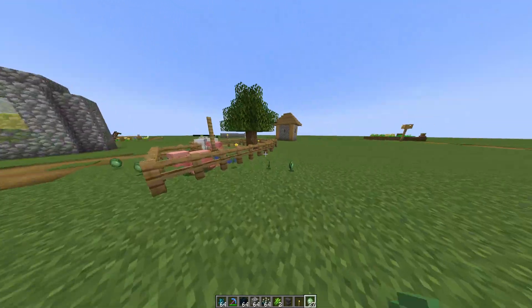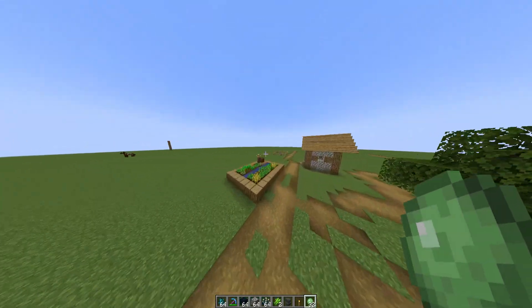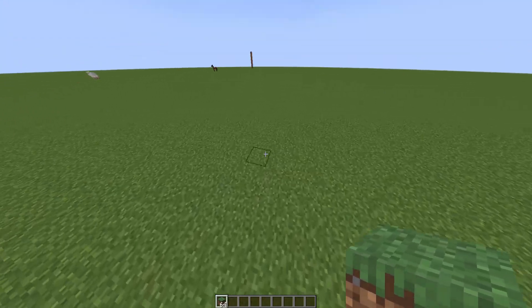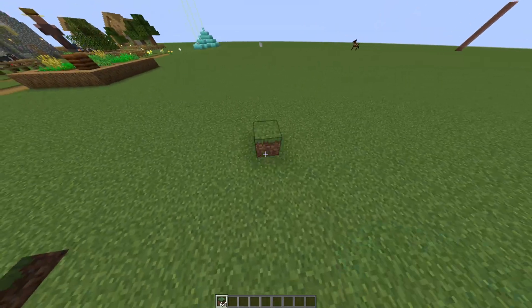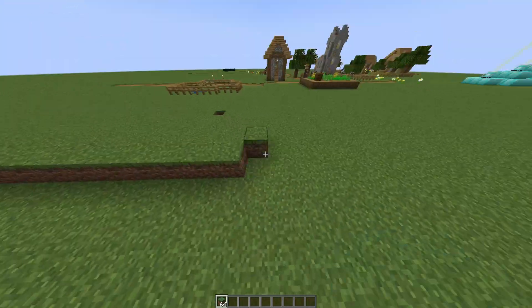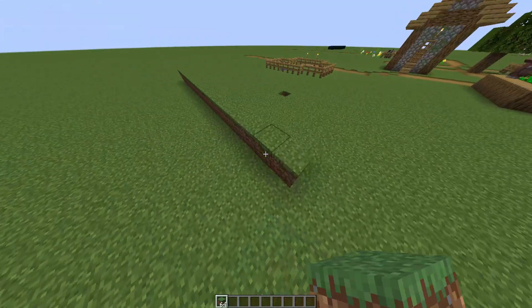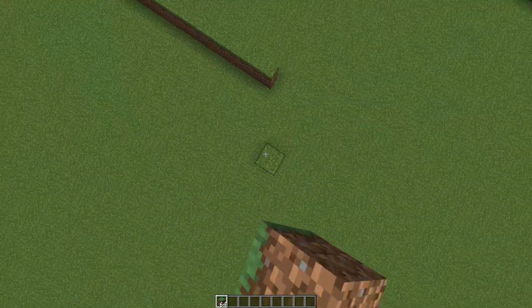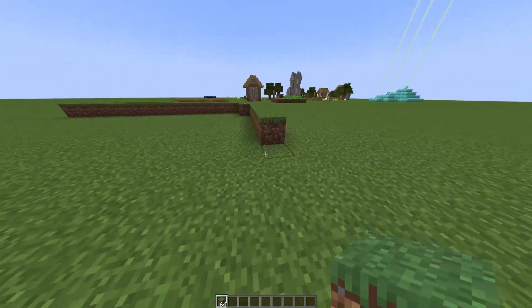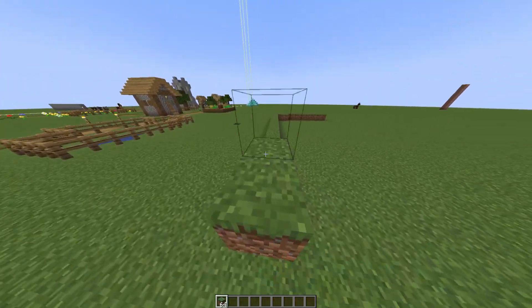Now let's say you couldn't find any village. What you need to do is make a platform — make it as big as possible, up in the sky at about 40 blocks height. Make it a full 60x60 chunk platform.